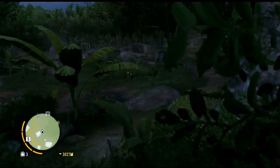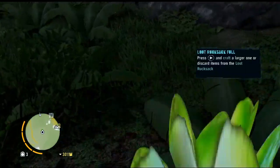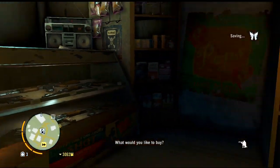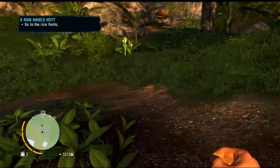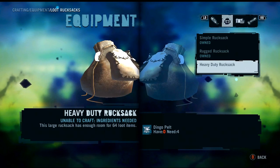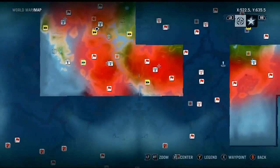Now we're not going to our main objective — instead we're going to get ourselves a bigger loot rucksack because we're running low on space, already full. We'll go sell our stuff and then get a bigger loot rucksack. Quick sell for 113 bucks and unlock six extra slots. For a heavy duty rucksack we need four dingo pelts.